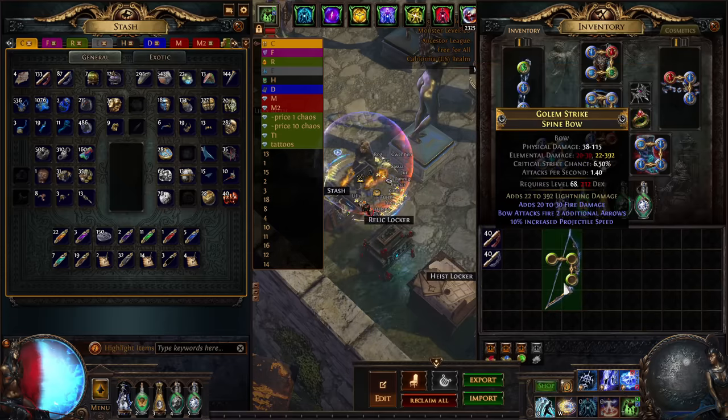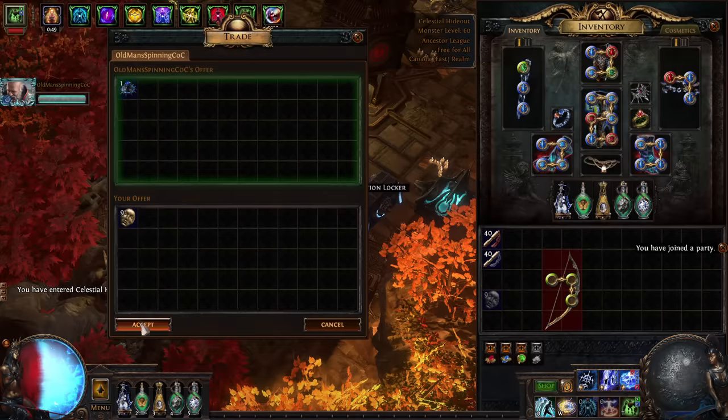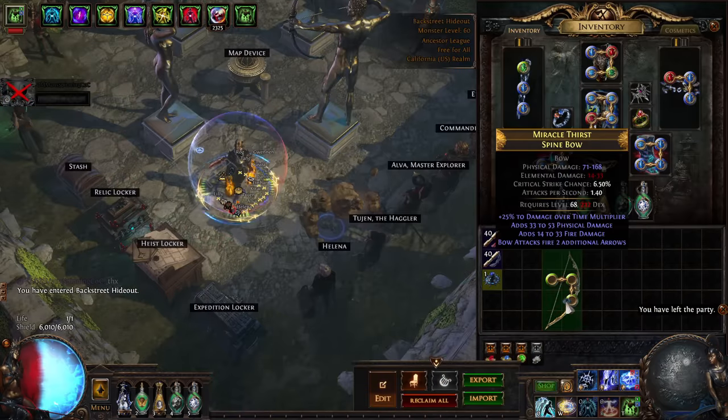We failed on our first attempt and had to start over. It took me 1,800 Alterations the first try, and about 200 the second try — I got lucky. These Fracturing Orbs are 9 Divine each, so very expensive.